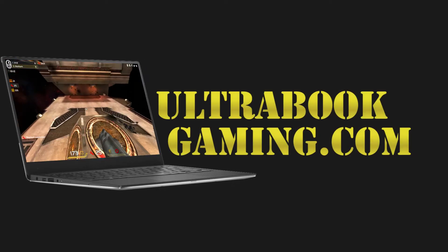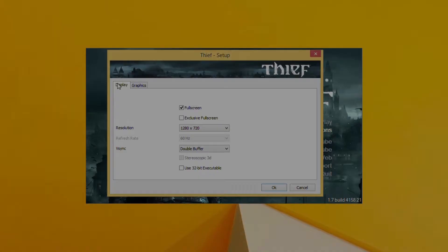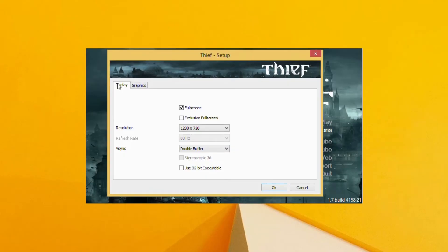Hi, I'm James, and in this video I'm taking a look at Thief running on Intel Iris Pro 6200 graphics on the Core i7-5775C chip that we've been loaned by Chill Blast.